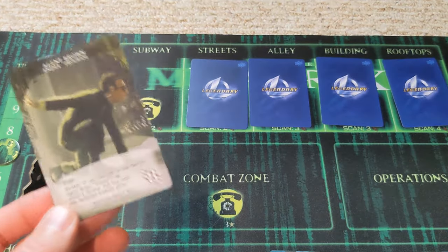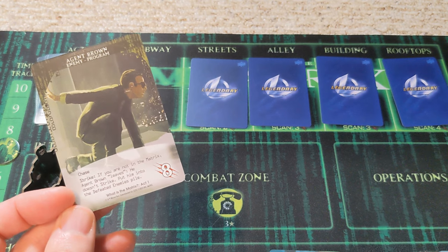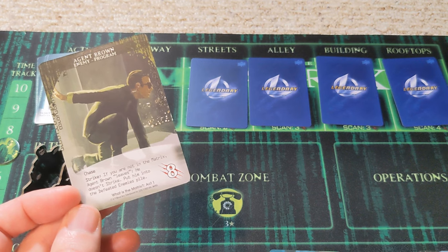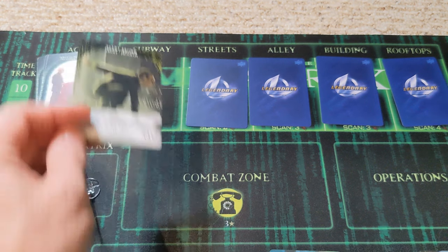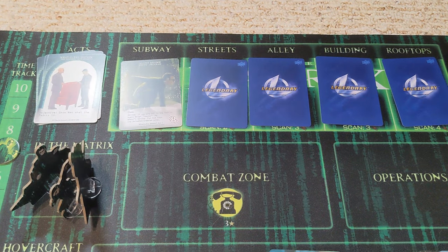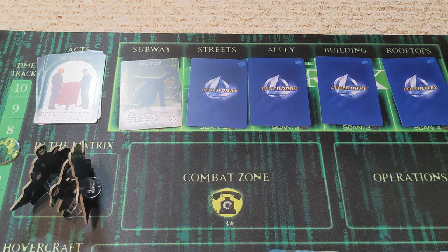What do we have here? We've got Agent Brown chase. If you are not in the matrix, Agent Brown leaves — he doesn't strike, put him into the defeated enemies pile. So if we get out of the matrix, that is a good thing. But it's a little tough for Neo to do that since Mr. Anderson's not yet woken up. We need a lot of strength to get Brown out of the way.